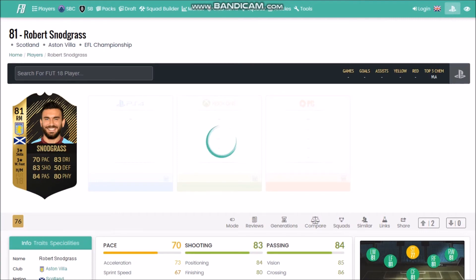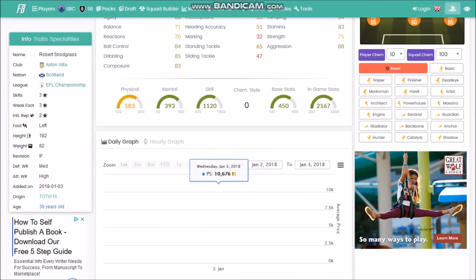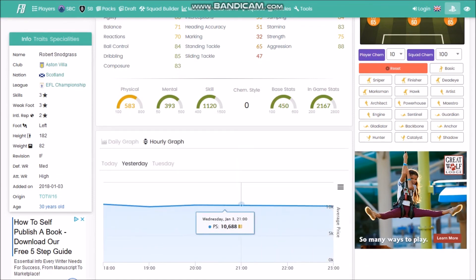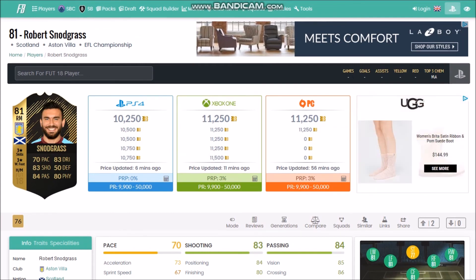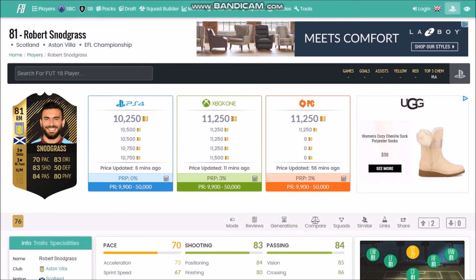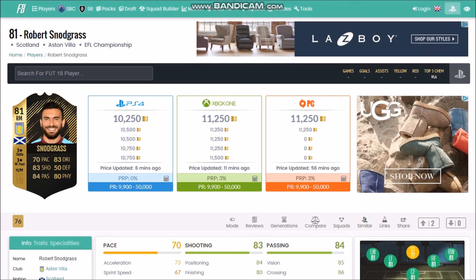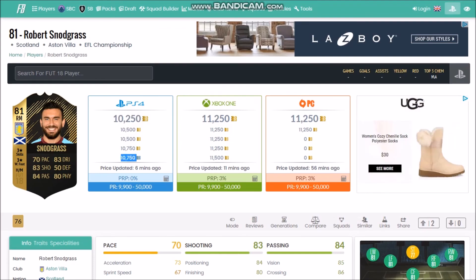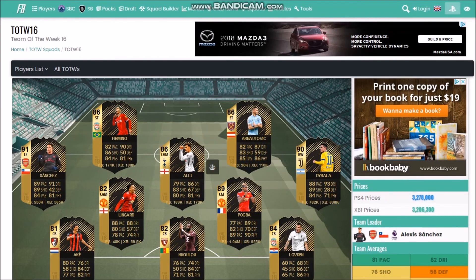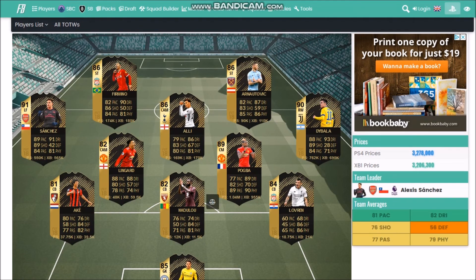Snodgrass — Championship in-form on the wing for 10,250, literally minimum price. Buy this guy. Buy him in bulk, hold on for a week or two, and you'll be able to sell him consistently for 13–15k. Easy coins, guys. I promise he'll go up over time.